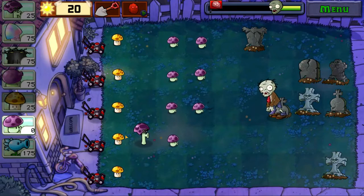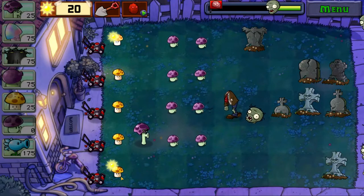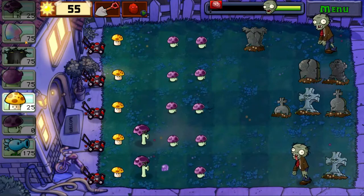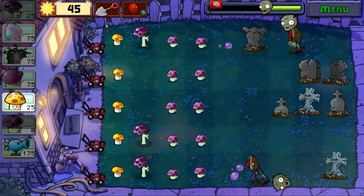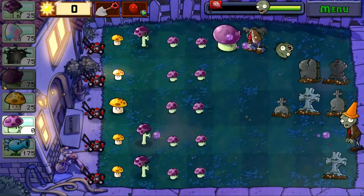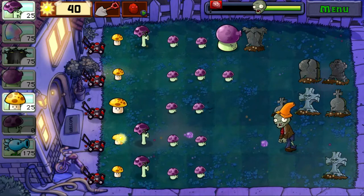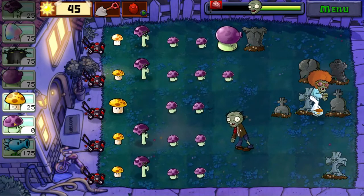All right, now I'm done planting the sun shroom — good to go. Maybe I'll remove one row of this to put down this plant, I guess — called a mushroom, not really a plant. So now I can plant the scarecrow or something. Maybe I'll just plant it in the front; I don't think it matters that much. I can take it off anytime because it doesn't really cost money.